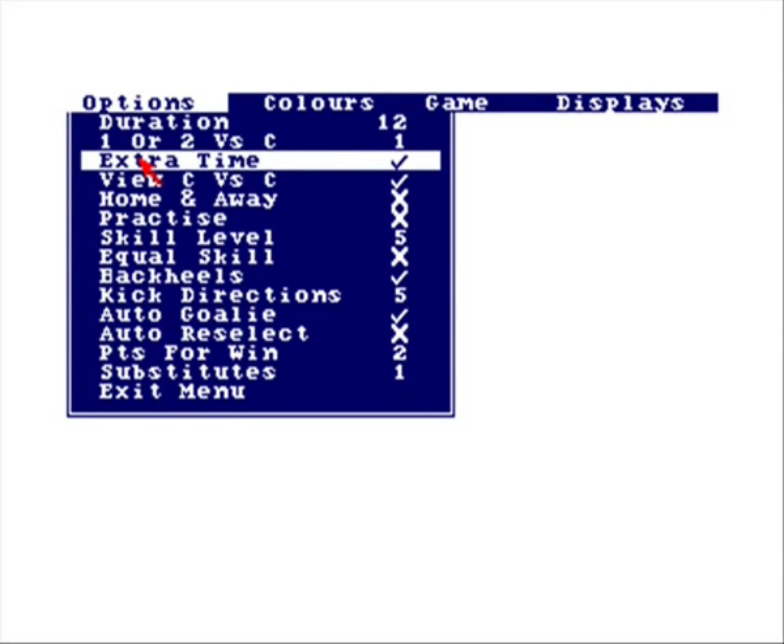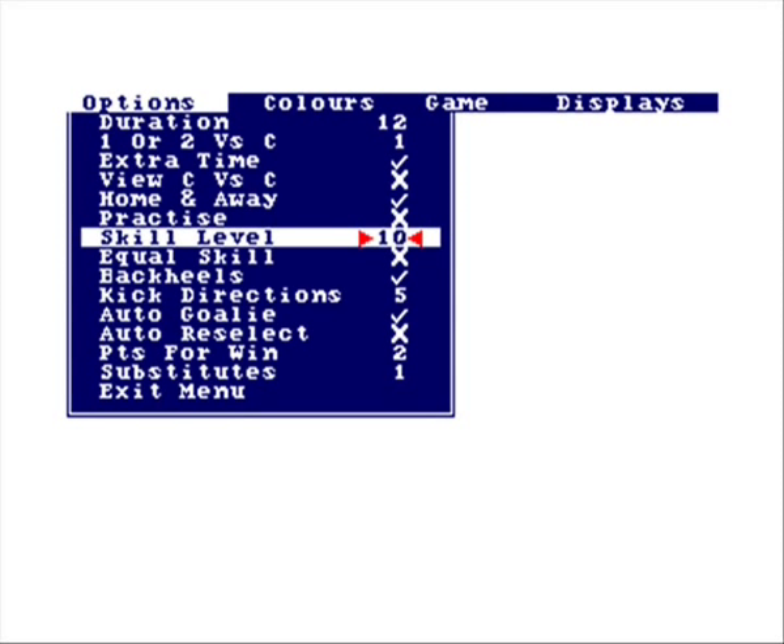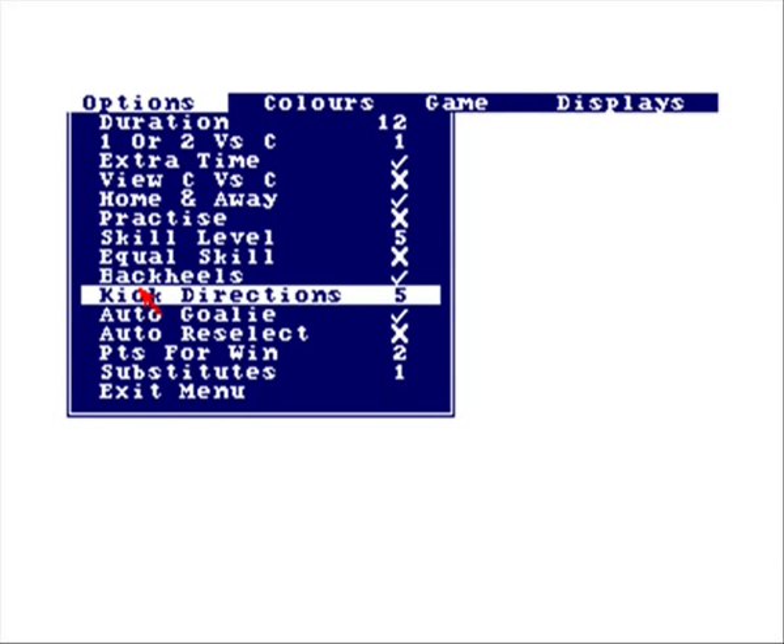We're presented with a sparse and barren screen here, but it's actually a very clever menu system for an 8-bit computer. This is essentially the strategy section, programmed by Michael McLean, and we're just going through the options. The skill level can go up to 10 and it's rock hard, but we're going to stick with the default of 5, right in the middle.